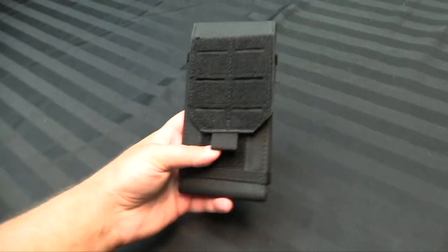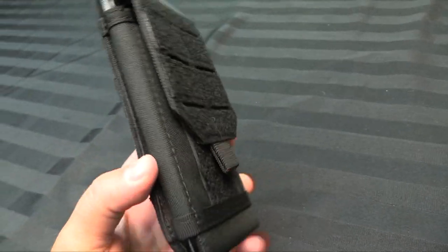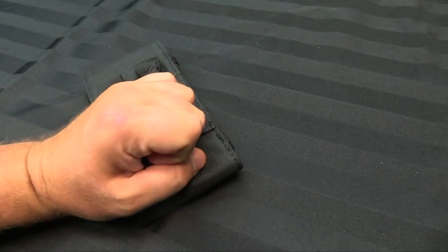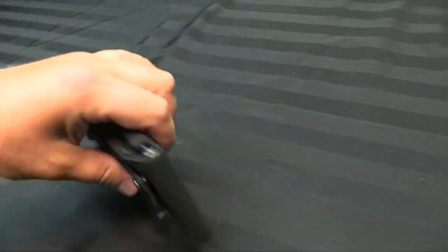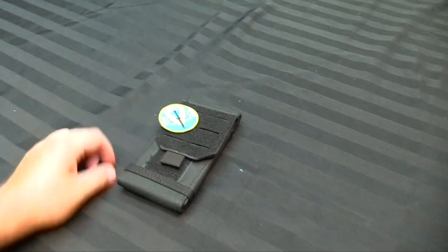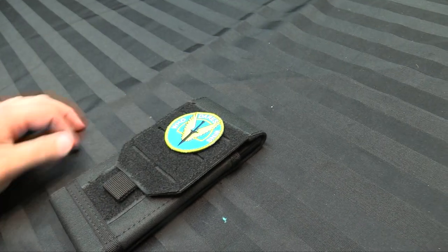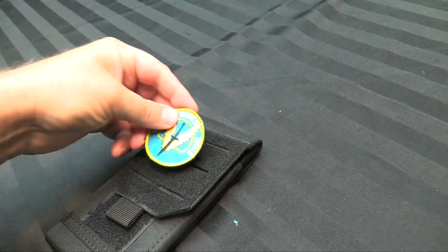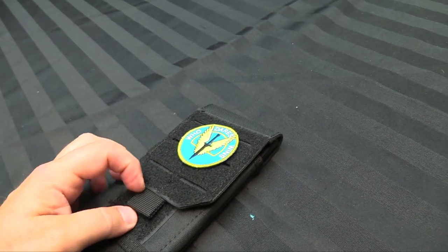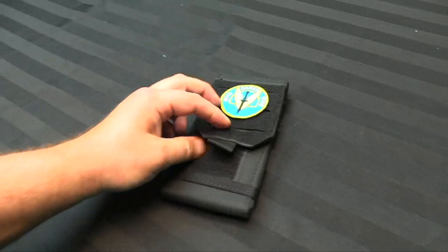So here it is, the command panel from MicroArt Studios in this very cool MOLLE style carrying case. It's got snaps — you can put it on your sweet MOLLE backpack or your tactical vest or whatever. It's got a spot for your sweet patches, so I can put my awesome Infinity SAS Who Dares Wins patch on here. It's all Velcro, nice and sturdy.